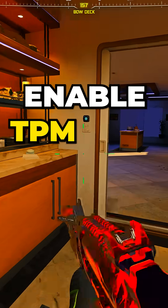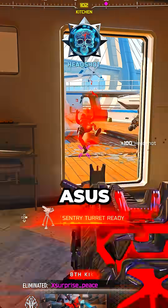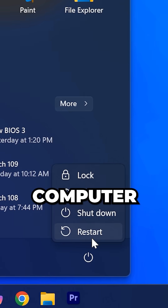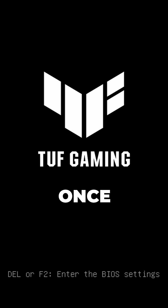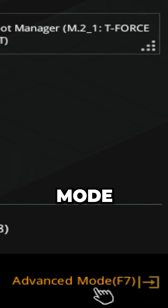This is how to fix the Enable TPM 2.0 and Secure Boot error on Call of Duty for ASUS motherboards. Restart your computer, then press or spam the Delete key once your PC begins to start back up. Head down and select Advanced Mode.